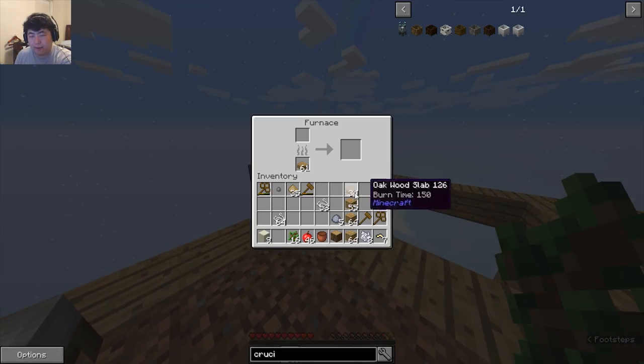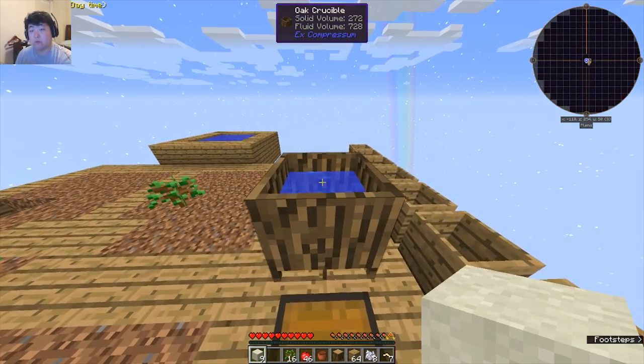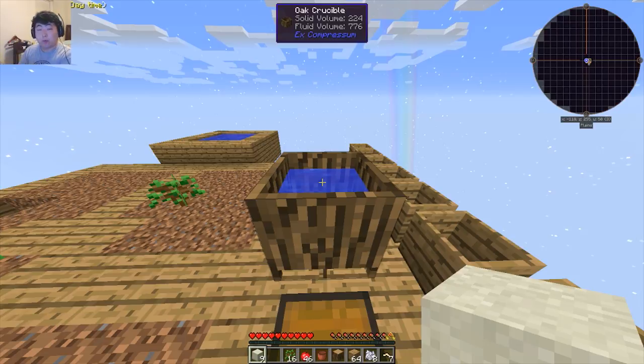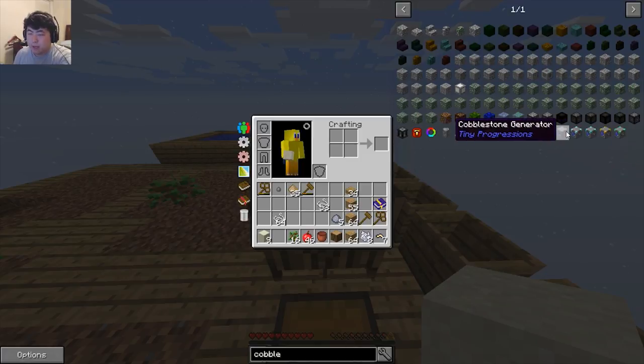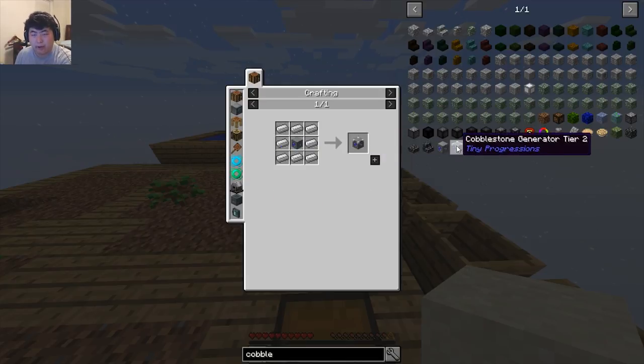We do have some slabs in there already. I just need to wait for this to convert into all water and then we'll make the unfired crucible stuff and then the cobble gen. Let me look it up — if I type in 'cobble' it's from a mod called Tiny Progressions. This thing will make us cobble — I think one cobble per tick but I don't quite know how that goes.